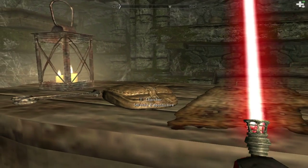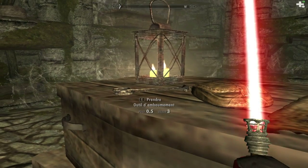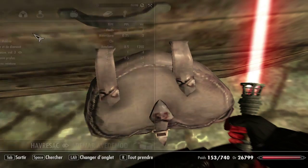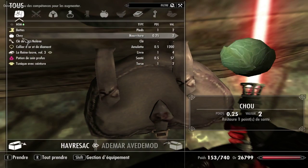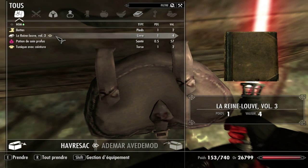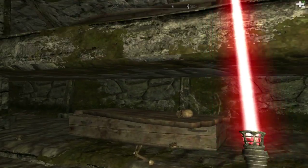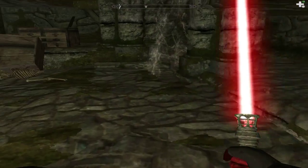Je prends le journal. On a ça dans le sac. La clé. Clé de Fort Lens, là, voilà. Ça avait dit, hein. La chaîne Bess avait raison, la clé était là.